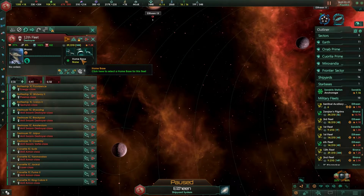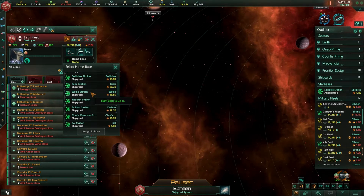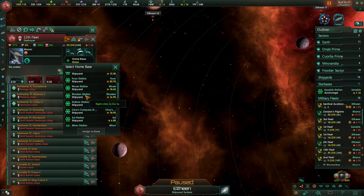Home base is kind of important because if you go through an FTL emergency retreat you'll go to the home base, so you want something that's close by. Just clicking that gives you a pop-up list — it's generally a good idea to pick something close to your base and close to your area of operations.